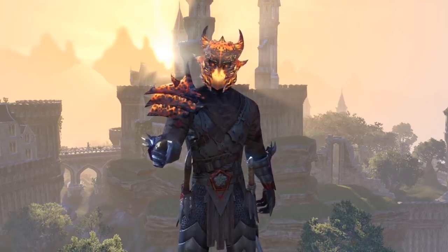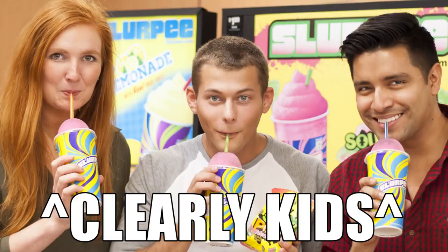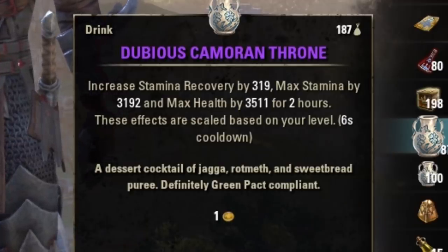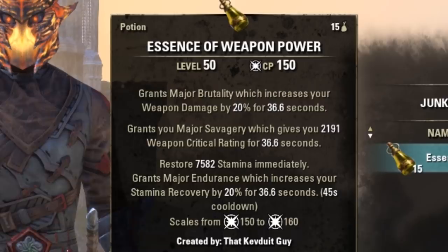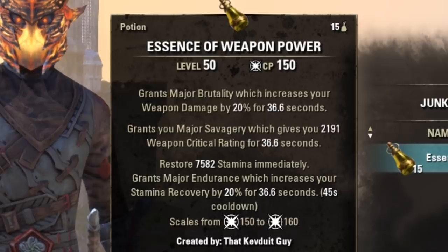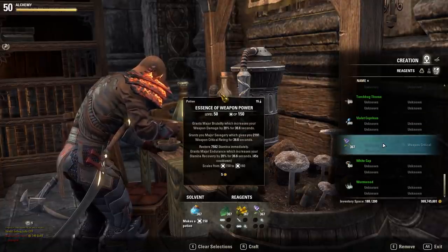Starting with the basics, let's talk about the essential stuff you'll need for your adventure. For Stam Blades, Dubious Camoran Throne for food is about as important to your build as a Slurpee is to a kid in grade school — it gives max stamina, stamina recovery, and a very good chunk of health. For potions, you're gonna want Essence of Weapon Power. This restores 7,500 stamina, increases your stamina recovery by 20%, and grants major brutality and major savagery, increasing your weapon damage and critical. These are crafted using Blessed Thistle, Dragon Thorn, and Water Hyacinth.